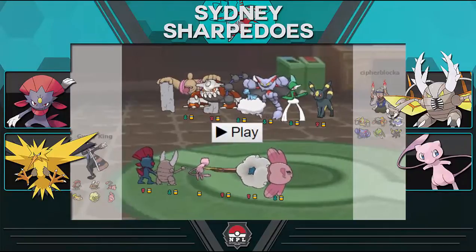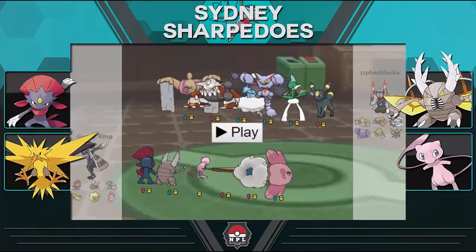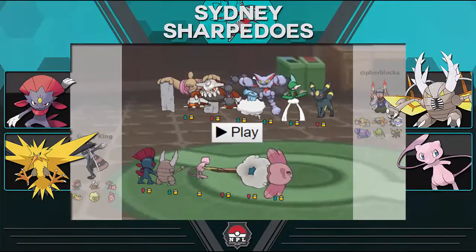Next up we've got Mew, here to put dents in his team and defog rocks away for my two aforementioned mons. With its coverage moves it can hurt a lot of his team, and it's pretty bulky — I've got a lot of HP investment so it can take a lot of hits and comfortably roost up if need be.